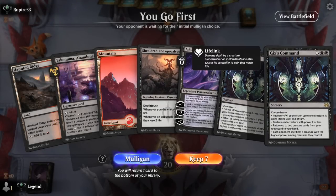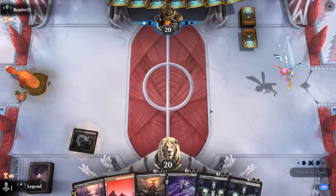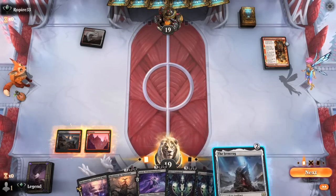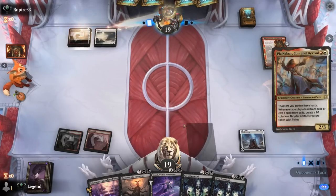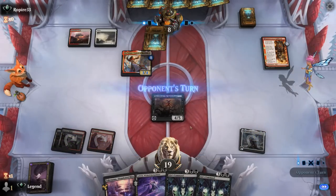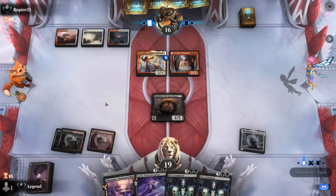We're on the play — our hand is a little slow with no two or three drops, but we've got Shielded into some powerful fives if we can hit our land drops. On the draw I probably would have mulliganed. Turn-one Kumano points toward red-white aggro, and then Ironcrag is probably our best draw here, setting up a turn-three Shielded. Pnlr has some nice synergies in red-white, generating extra 1/1 Thopters — luckily we've got Gix's Command to clean those up. I'll decline for now. White could have some clean answers to Shielded, unlike most red decks which can struggle with five toughness.